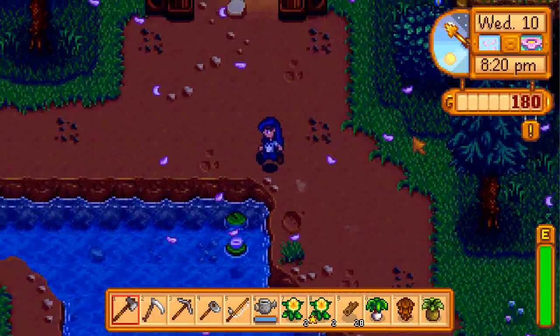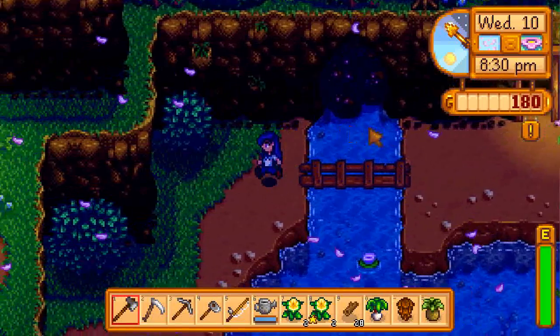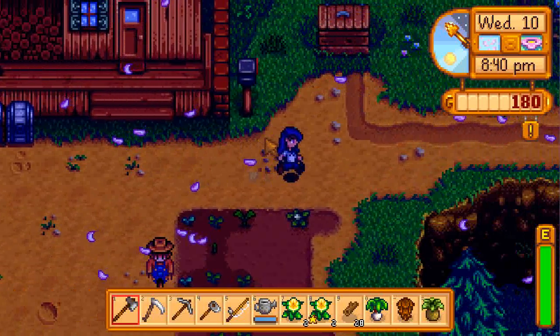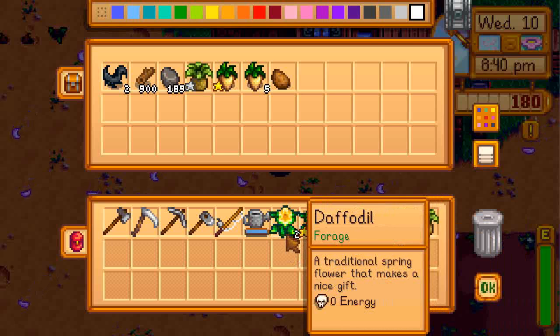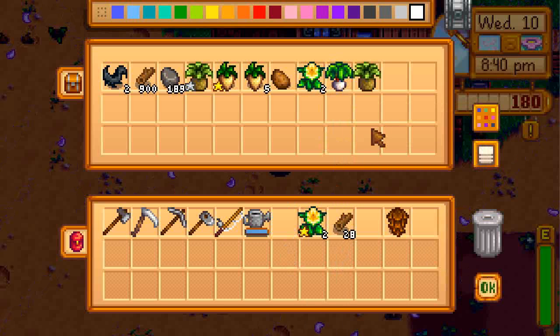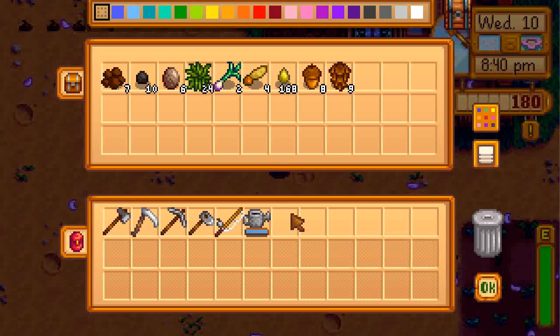Alright, let's head home. I'll pause my recording so you guys don't need to see me walk all the way home. Okay guys, so we're back at the farm. Let's put our stuff in here. I believe a quest requires one of them — we need a leek at some stage, I think it's a horseradish. Let's just put them in there for the sake of it.